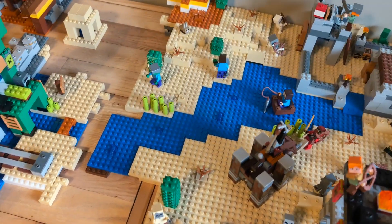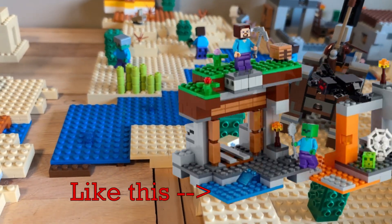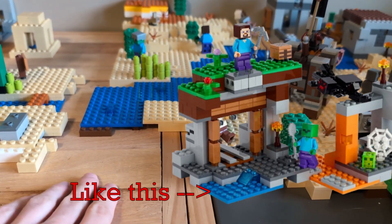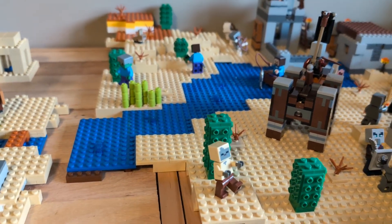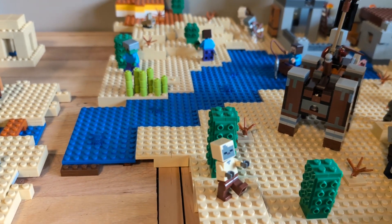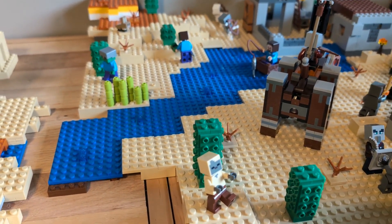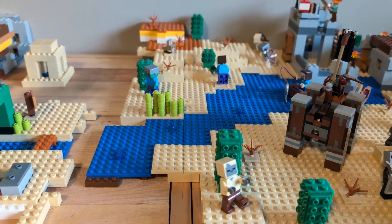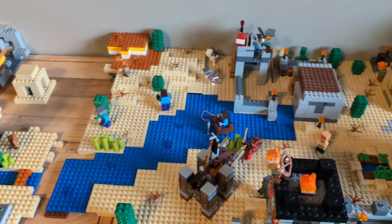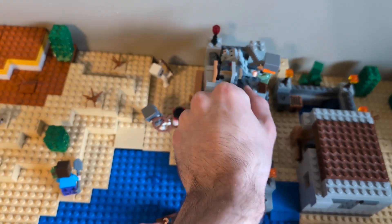One more notable thing I'm doing is the water. If you compare this water to water in any LEGO Minecraft set, it is way more game accurate because it's just below the level of where the land is rather than way below it. I get it's a million times easier to put it way below like LEGO does, but it is worth it to do this because it looks so much better. It does eat up a lot of pieces, but I love the way it looks so it's absolutely worth it. Also, I changed up this explosion a bit.